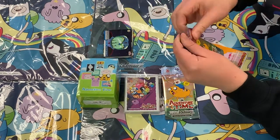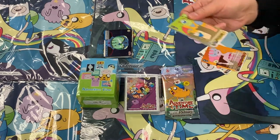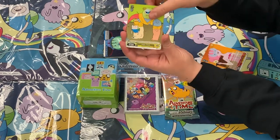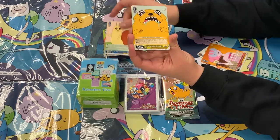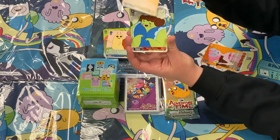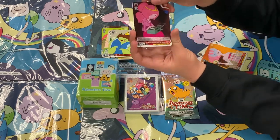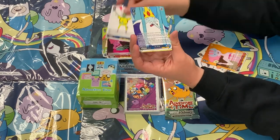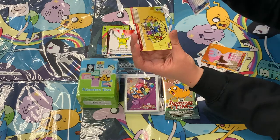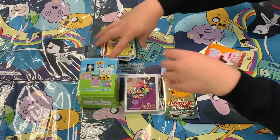Pack number four. Alright, we have Super Freak, the Lich Possessing Snail, Jake Gold Crazed, Muscle Princess, Princess Bubblegum What Was Missing — one of my personal favorite episodes — Magic Man, Ice King for a Rare, and then Captured for our Climax Card on that.